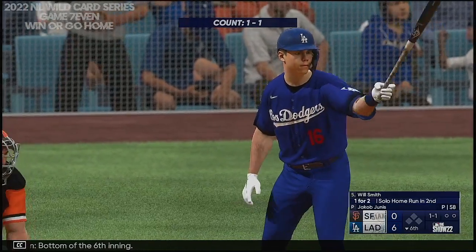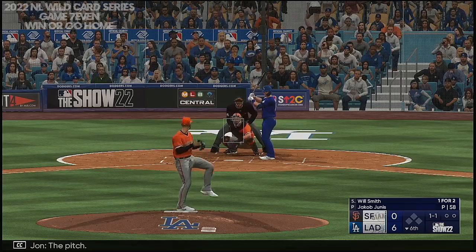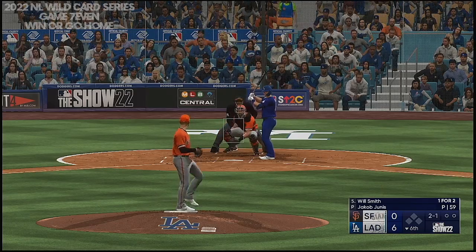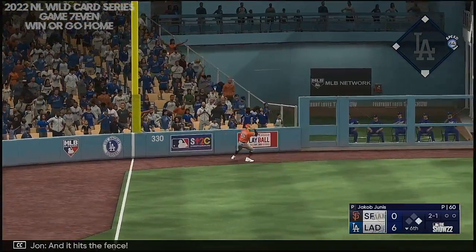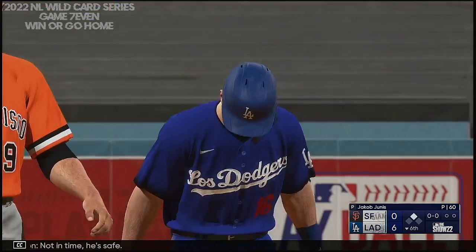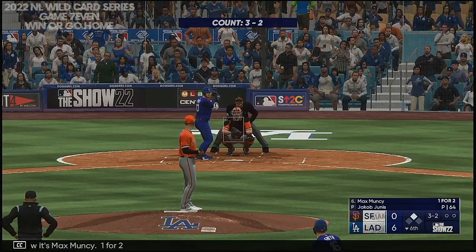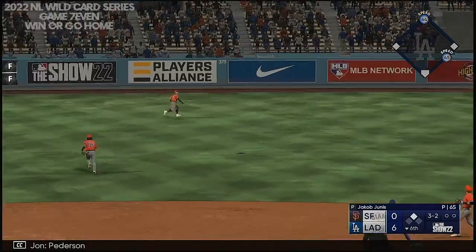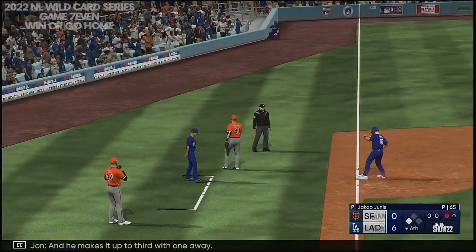Bottom of the sixth inning, at the plate for the Dodgers — Will Smith. The pitch, there's a swing and a drive, and it hits the fence. Throw cut off to second — not in time, he's safe. Now it's Max Muncy, one for two. Out towards left center, Peterson on the move to the alley — he's got it. Runner tagging for third, and he makes it to third with one away.